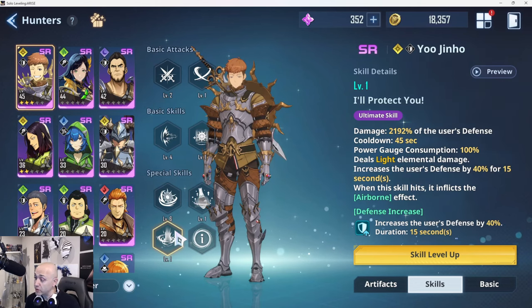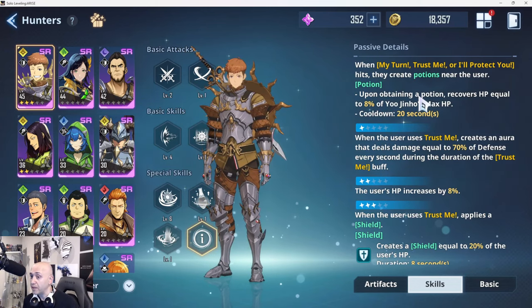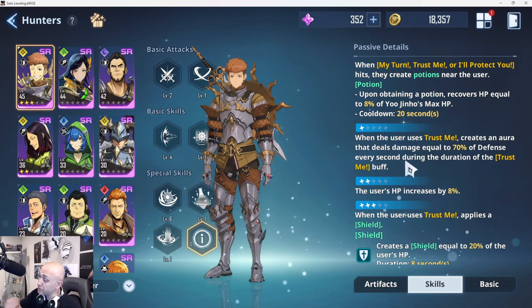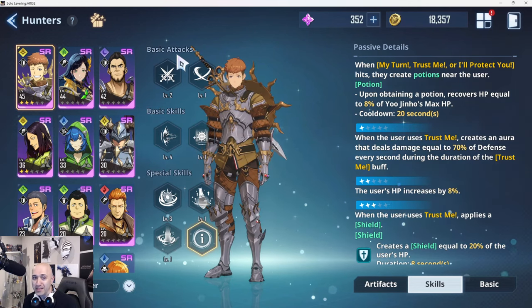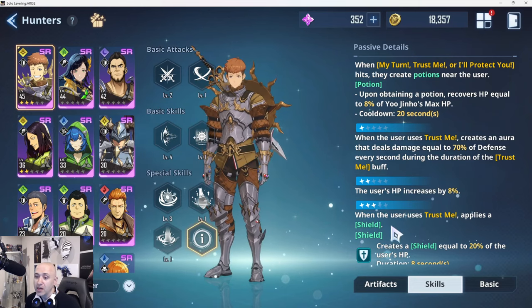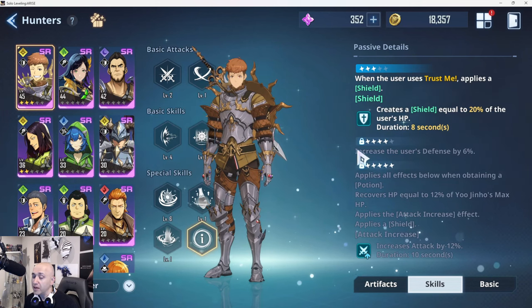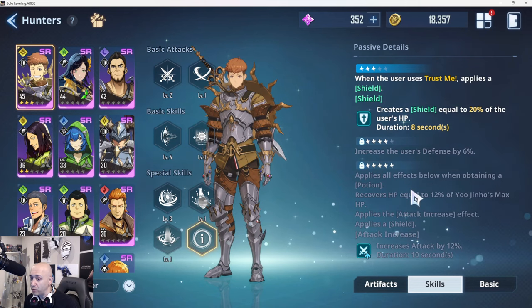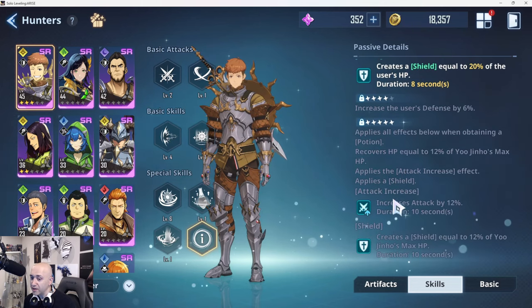Make sure you are attacking when the ultimate's defense buff is up because your skills will do that much more damage. For his passives — when he uses 'My Turn' or 'Trust Me' or 'I'll Protect You', he creates a potion near the user. On obtaining that potion, he recovers 8% of his own HP on a 20-second cooldown. When he uses 'Trust Me', he creates an aura dealing damage equal to 70% of his defense every second during the buff duration. Another passive increases his HP by 8% and applies a shield for 20% of HP. His A4 increases defense and upon obtaining a potion, recovers HP equal to 12% of max HP, applies an attack increase, and applies a shield.